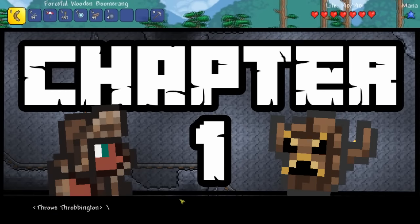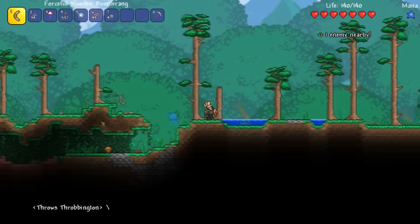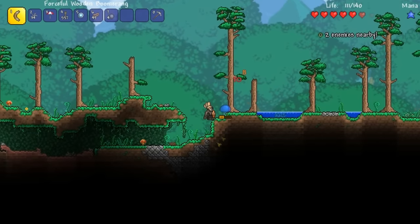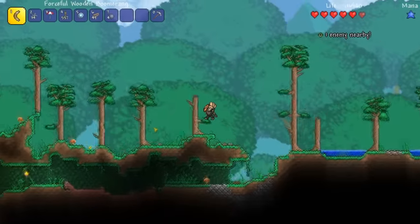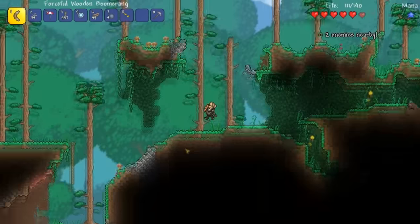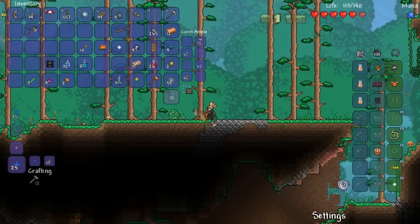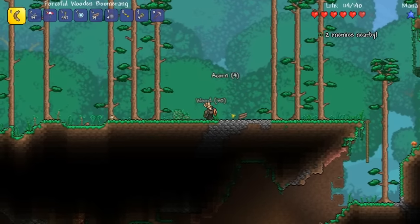Welcome to Terraria 1.3 modded throwing playthrough. We're kind of low on throwing weapons right now. This is really all we have that's reusable — a boomerang. So what I feel like we should do is head to the desert and try to kill a bunch of ant lions. We'll probably die a bunch of times, but hopefully we can get some mandibles and turn those into throwing knives, because that's one of the items we can make.